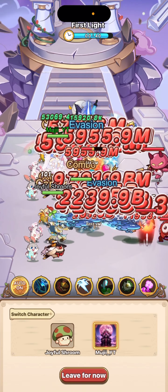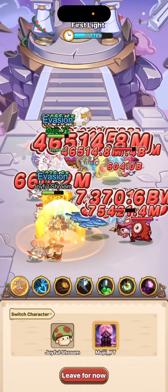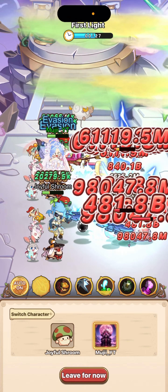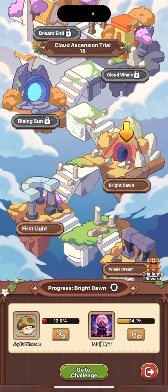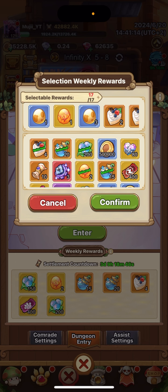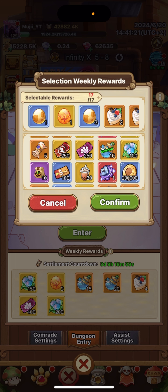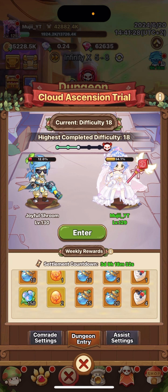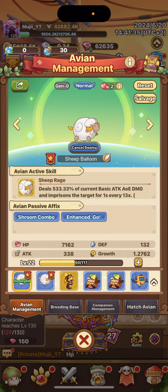We actually beat that stage pretty easily and moved on to the next. After completing stages, you can get rewards and actually pick your own selectable rewards. The current stage is very tough, so we might not make it to the boss. But when you do reach selectable items, in my opinion the best picks are the pets and related items.